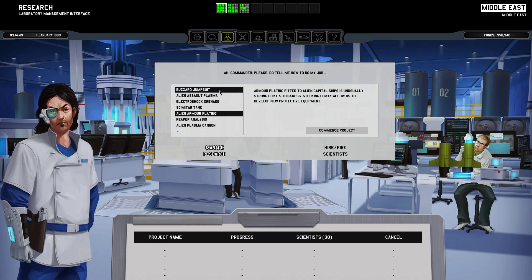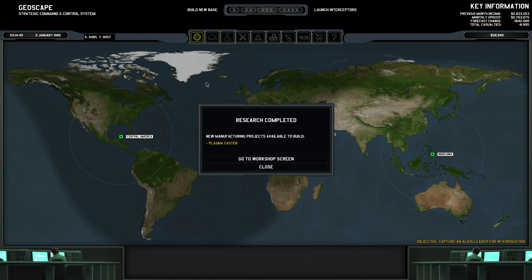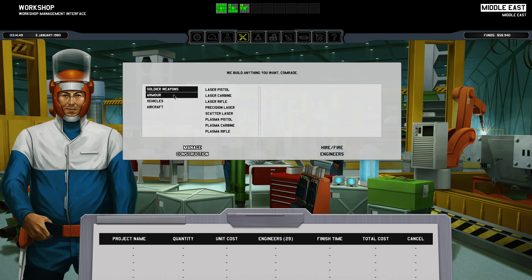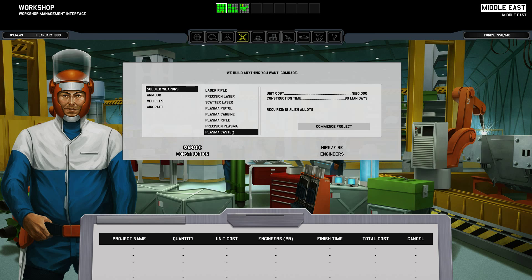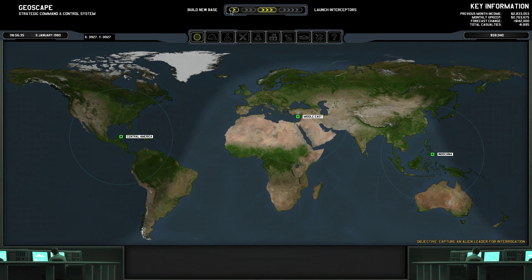I'm thinking about researching other stuff. I'll write a jumpsuit but I don't think it will lead to anything new, and I don't have any money for building anything. Let's just research things that I think will unlock more research. How much is a plasma caster? It will cost a lot I guess - 120,000. That ain't going to happen in the near future.